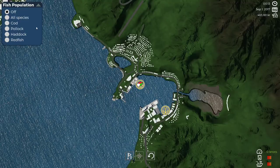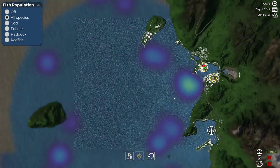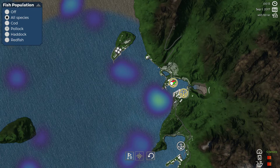I'll show you a little trick here. Go to your map, click on your species. You are going to get a little design like this — you'll be able to see what's what, where they're at and so on. But you can go a little bit more specific than that. You can look and see cod, pollock, haddock, and redfish.